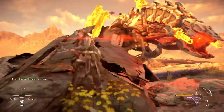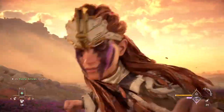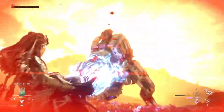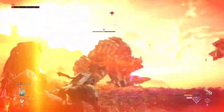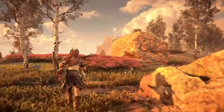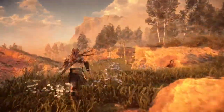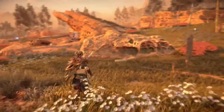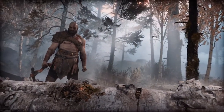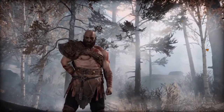Horizon Forbidden West is an expansive open-world game where players adopt the role of Aloy, a smart and heroic Nora warrior tasked with saving the world by uniting the native tribespeople and fighting giant robot dinosaurs. However, when Aloy isn't battling a terrifying Thunderjaw, she can explore a massive open world, one that's chock-full of hidden secrets. One set of collectible secrets that Aloy can find are Wooden War totems that depict characters from one of PlayStation's other most iconic series, God of War.